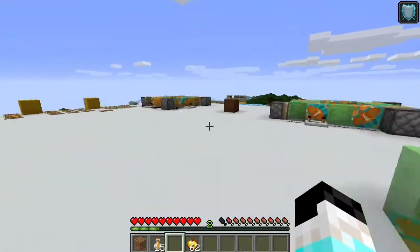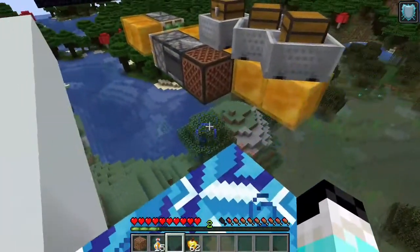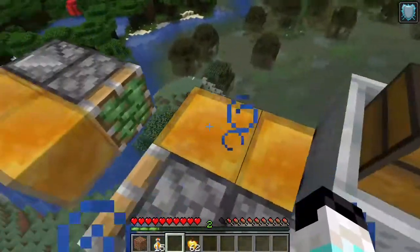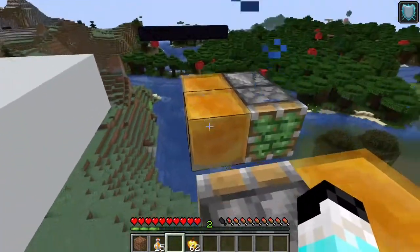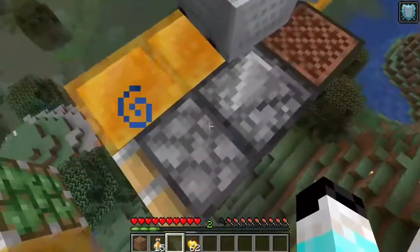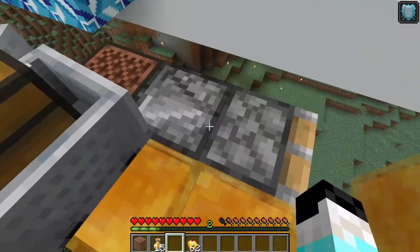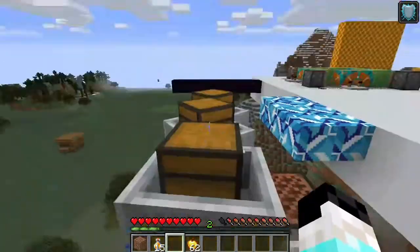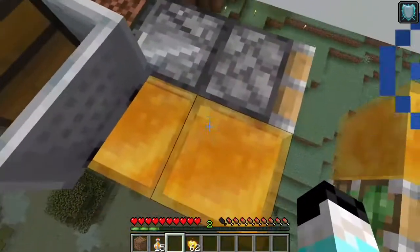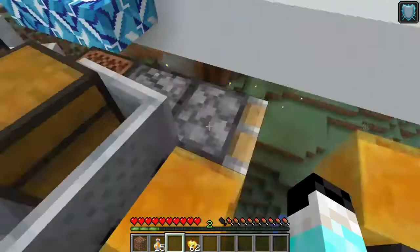The last contraption of the day: you can now make a flying machine very easily using this contraption. Just place slime blocks, then a piston over there. If you build the same contraption with honey blocks instead of slime blocks, it will not stick the same way — the minecart will not stick. You need to have a boat or something. Now watch — they are moving.